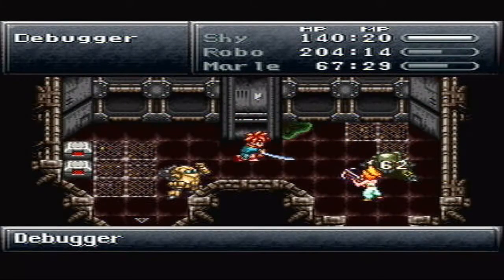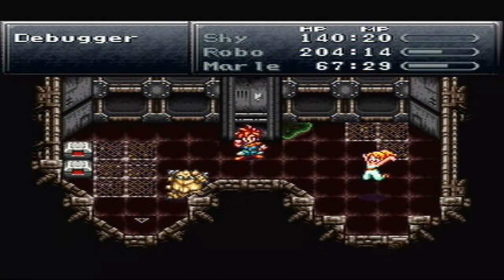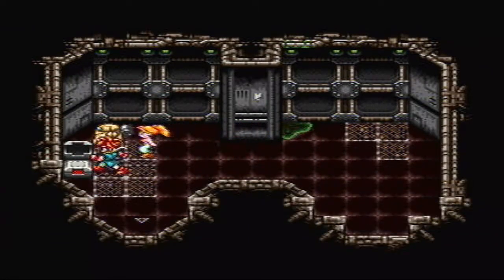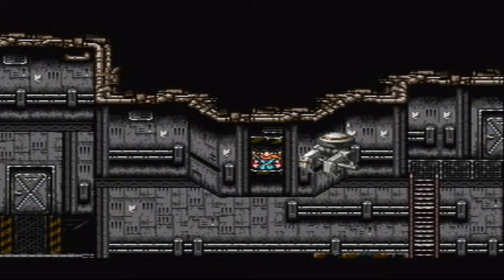I'm glad we have Robo around rather than Luca, to be honest with you. And I'm glad I kept Marle — that's probably the one I want, because she's got the healing and stuff. We got a shelter in there, an ether. I haven't seen a save point for a while. I don't know if one's coming up.